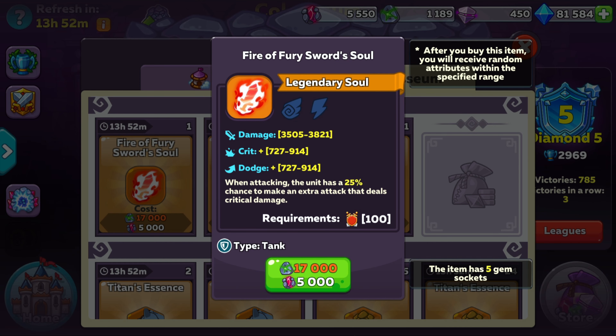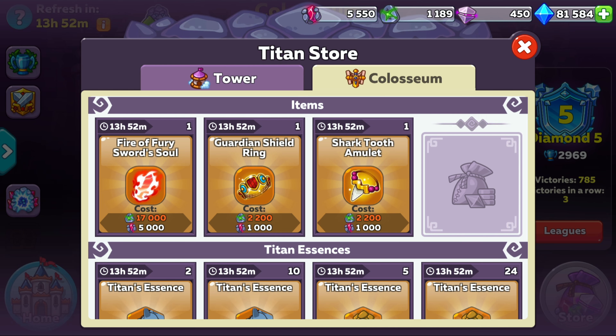The last item is the Fire of Fury Sword Soul, and this item is both good and bad. The item is great in the sense that you have a 25% chance to deal an additional attack that is guaranteed to be a critical hit. But at the same time, this item is very expensive and might not be worth the value. The amulet and ring together cost 4,400 rage stones, and another item costs 7,000 rage stones — combined that's 11,400 for 3 items, which is 5,600 cheaper than this soul alone. In terms of value, I'd rather have 3 items over a single soul and have resources left over for the next refresh. So even if an item seems good, make sure it makes value sense — otherwise you might be better off buying multiple different items rather than grinding for a single one and ending up worse off.